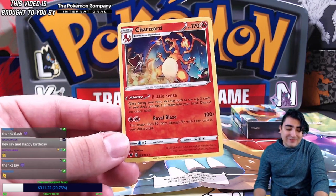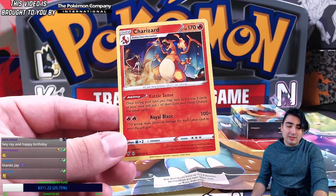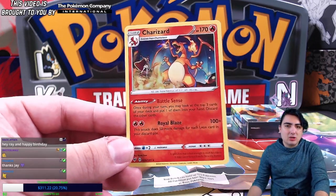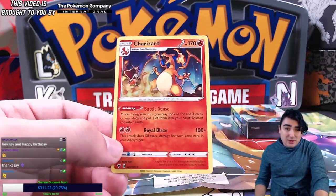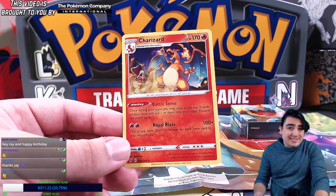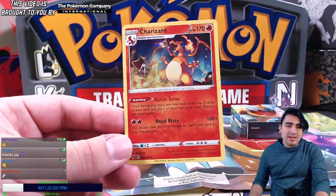It also helps towards his attack Royal Blaze — for two fire energy, that's 100 damage, and the attack does 50 more damage for each Leon card in your discard pile. Not only does playing Leon help get Leons into the discard, but Battle Sense can also discard Leon cards, doing more damage. Two fire energy is not hard to get at all.